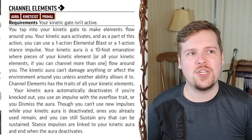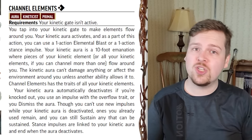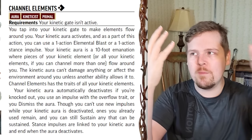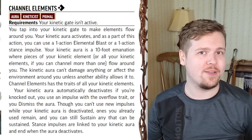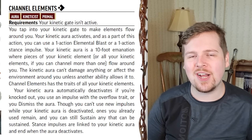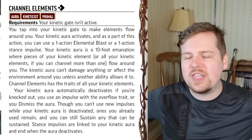Unlike a spellcaster, the kineticist can't just use their impulses at the drop of a hat. They have a one-action setup called channel elements. For one action, you channel your elements. If you're a single gate kineticist, you just call your single element. But if you're a dual gate kineticist, you channel both at the same time — you always have access to both. This creates a kinetic aura around you, which extends in a 10-foot emanation. At base level this does nothing, but there are a lot of abilities that interact with this aura.